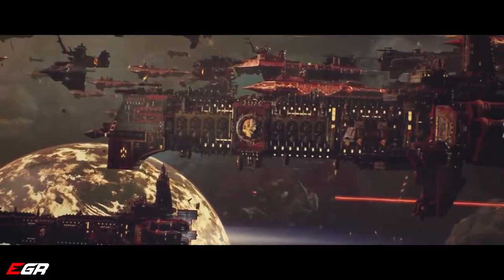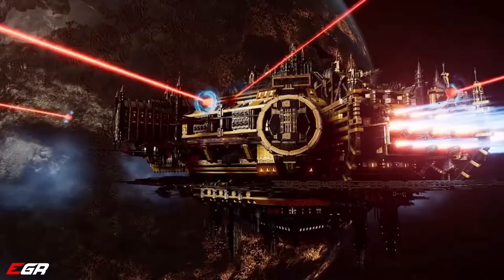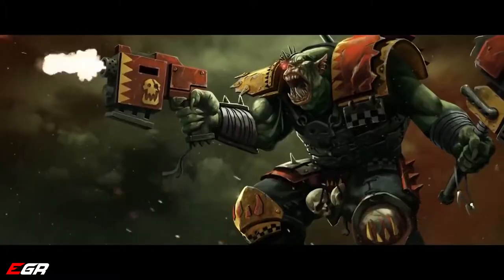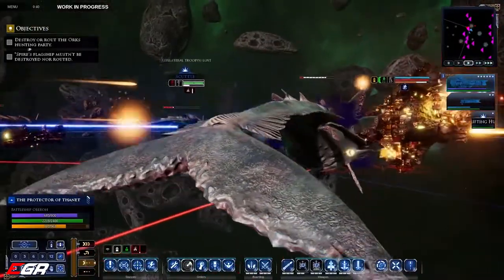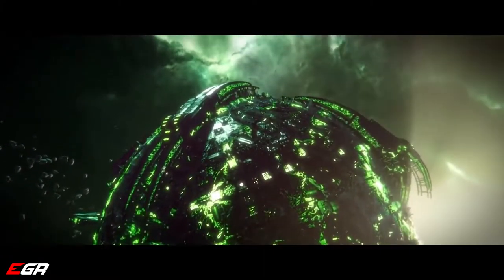Throughout it all, you will be taking part in spectacular battles, including special scripted missions featuring the biggest, baddest ships of the 40k universe — Roboute Guilliman's Gloriana, Orks hunting space whales, the Tyranid Ancient One, and many more make an appearance through the campaigns.